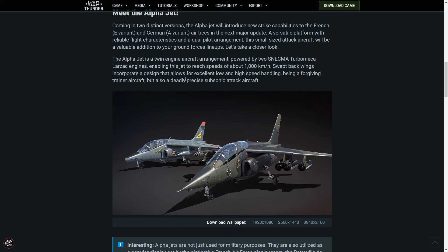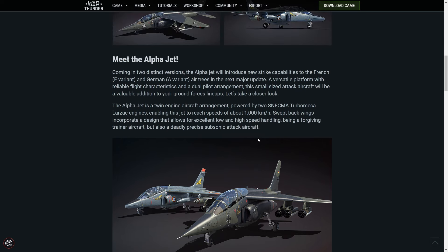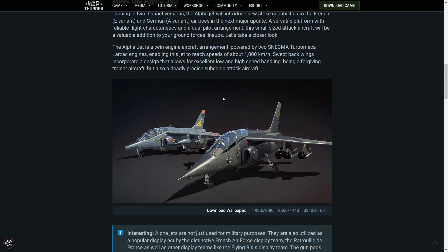I wouldn't really bother taking this into air, to be honest. The Alpha Jet is a twin-engine aircraft powered by two Snecma turbomecha LARZAC engines, enabling this jet to reach top speeds of just about 1,000 kilometers an hour, which is not anything to get excited about. Swept wings incorporate a design that allows for excellent low and high-speed handling, being a forgiving training aircraft, but also a deadly, precise, subsonic attack aircraft.